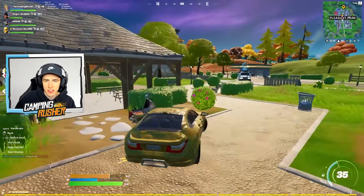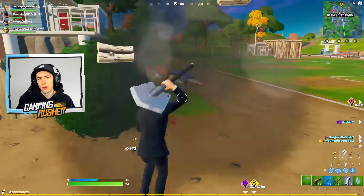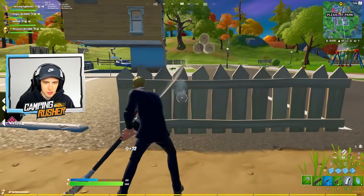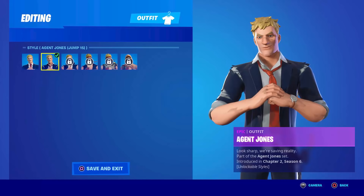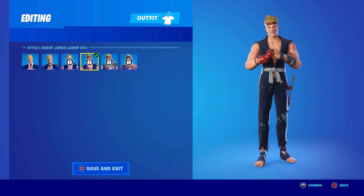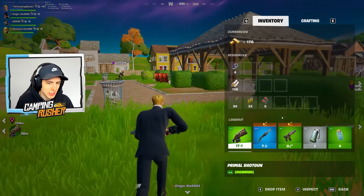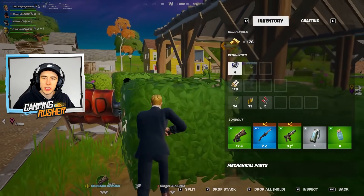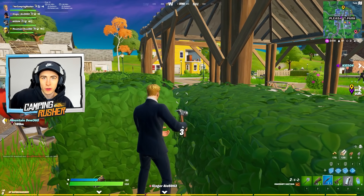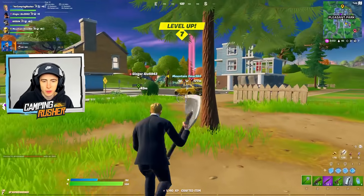We'll talk about the preseason in just a second. Some lore stuff though — we now know the number of jumps that Jones has taken because of the battle pass edit styles for Agent Jones. Each outfit represents a different jump and says what jump it was: jump 15, jump 23, the Terminator was jump 31, Street Fighter was jump 42 for Aliens. There have been more jumps than we thought, more than the reality logs we heard throughout last season. He's been jumping a lot — where else has he jumped? Maybe we'll find out later.